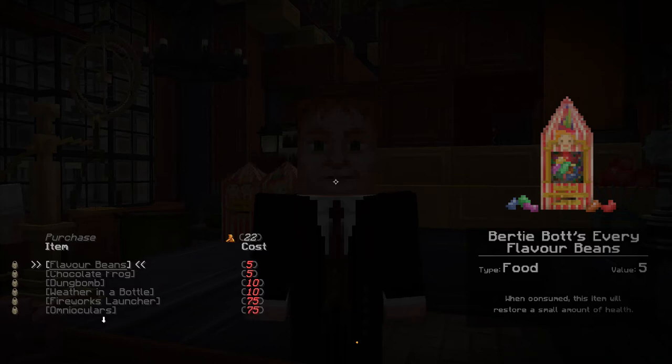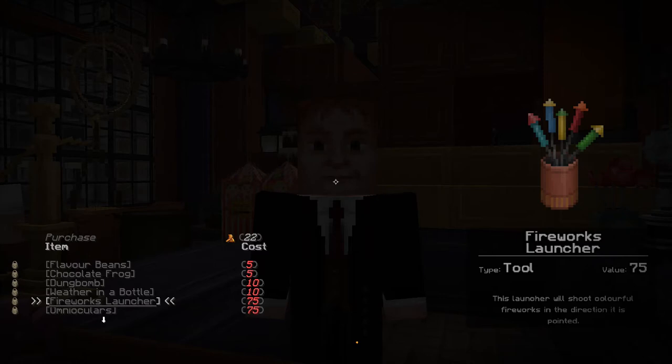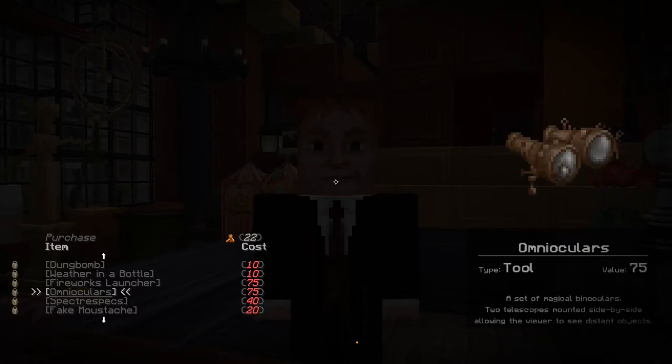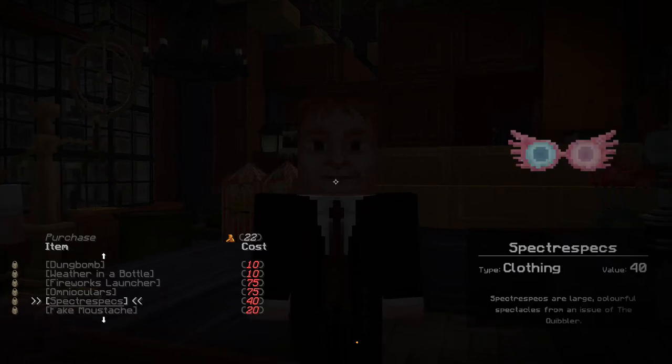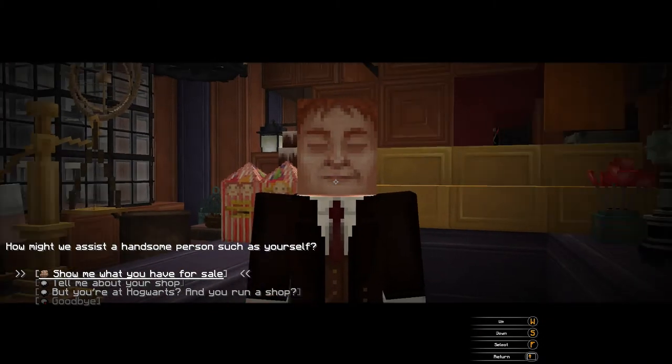We can buy Bertie Bott's Every Flavour Beans — I've had those in real life, they're incredible; some are really good and some are disgusting. We have 22 coins. They're five coins each. We can also buy Chocolate Frogs, a Dung Bomb, Weather in a Bottle, Fireworks Launcher, Omniculars — magical binoculars — Spectra Specs, which is what Luna Lovegood wears, a fake mustache, an owl mask, a lion mask, a Weasley mask, and self-shuffling cards. We'll come back and buy some Every Flavour Beans later.